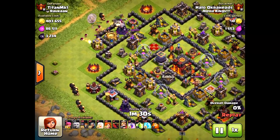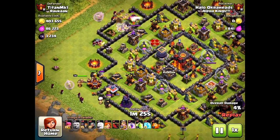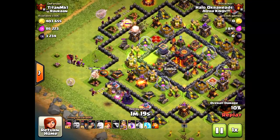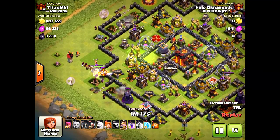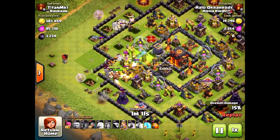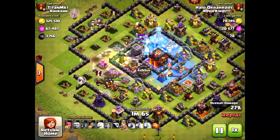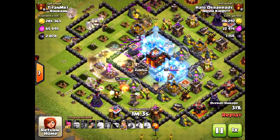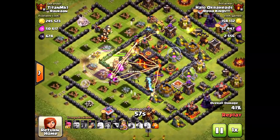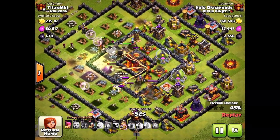I don't even have max giants here, but this is what I do — bringing in from two sides some giants, some wizards, the king on one side, letting them do their thing and creating the opening for the Valkyries as they come in towards the core of the base. The key is to make sure you bring those freeze spells because the infernos can cause so much damage to your wizards and giants. Look at my giants up north — they got stuck on the wall. Not good. Didn't bring enough wall breakers, or some splash damage got to them.